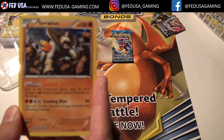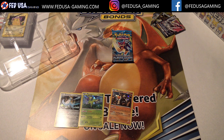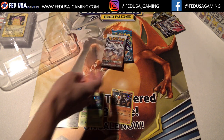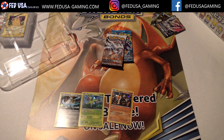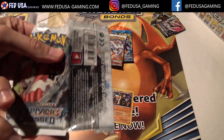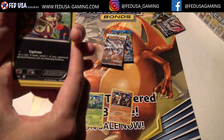So let's go ahead and start opening up the packs. We've got three packs to open: the Plasma Storm, the Black and White, and the Boundaries Crossed. Let's open up the Boundaries Crossed and see what we get.